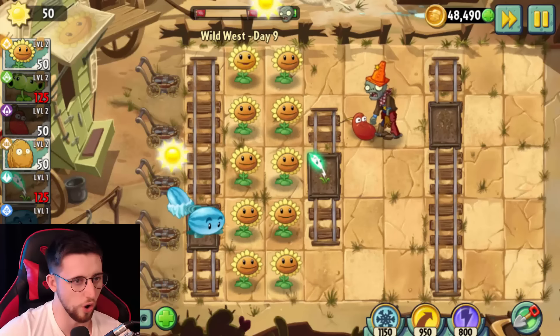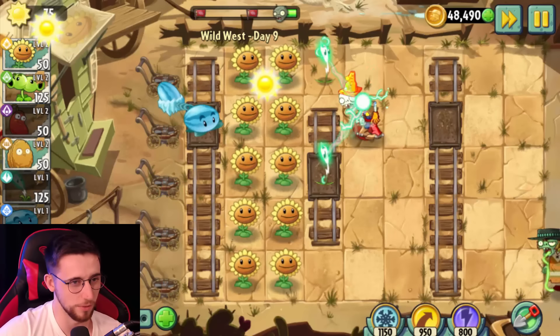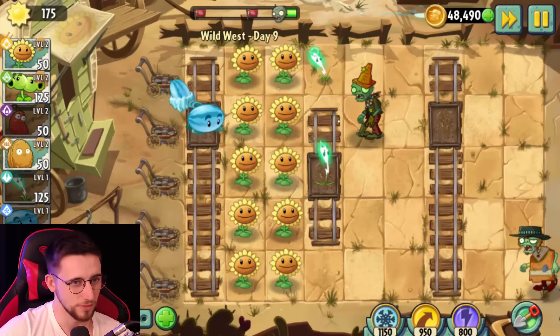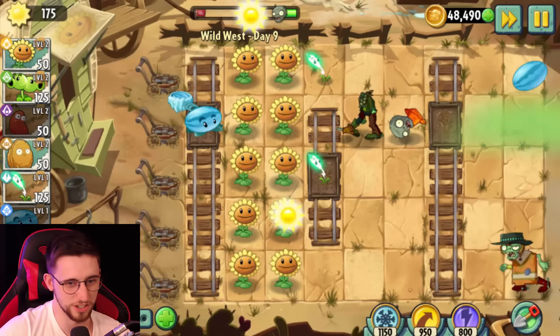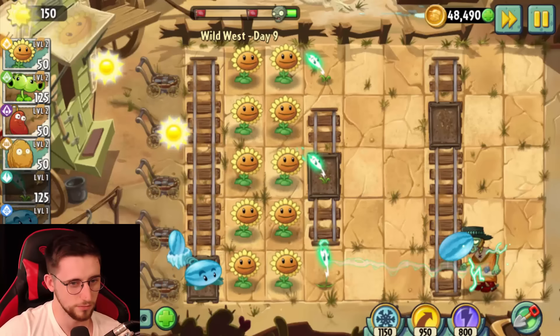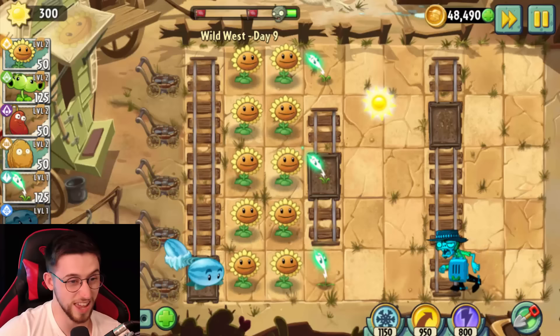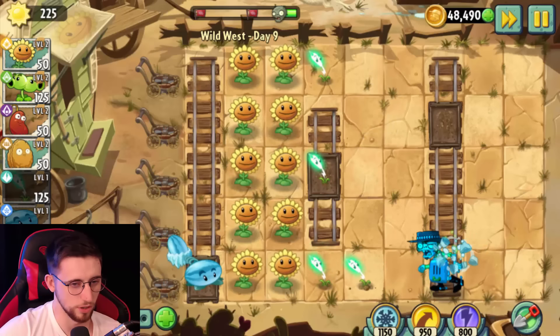Let's put Winter Melon Pole in the back. This is going to be good. You wait until I get Winter Melon Pole — as soon as that happens, it's over. I'll just set up some more Lightning Reeds, I guess. Why don't we just plaster this whole place with Lightning Reeds?